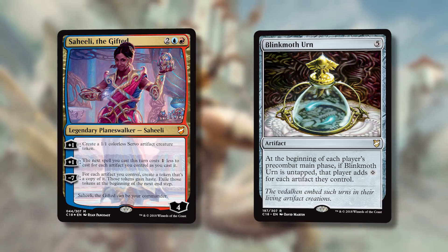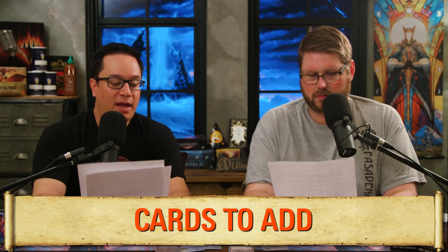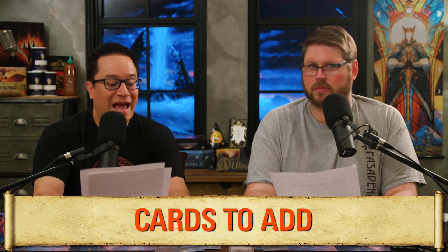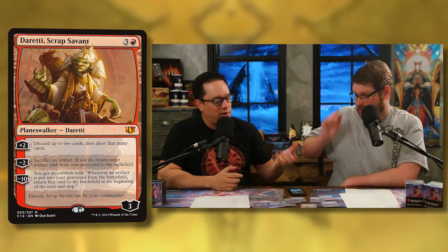Here we go — we're going to talk about the 10 cards we would put in. We'll put a list of the 10 cards to take out in the show notes — those will obviously be the worst cards we talked about plus a few others. And if this deck has blue in it, add Cyclonic Rift — we're not going to spend time on that. Let's talk about general synergy cards that are too strong not to include.